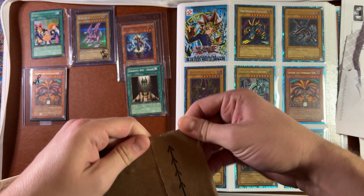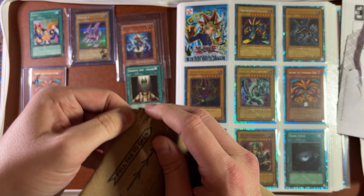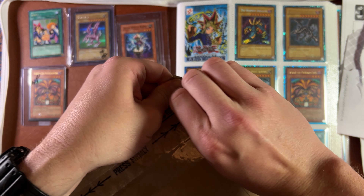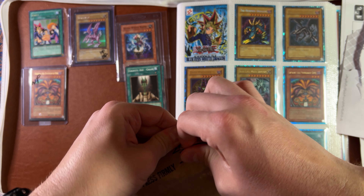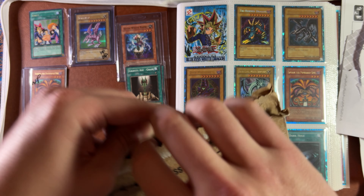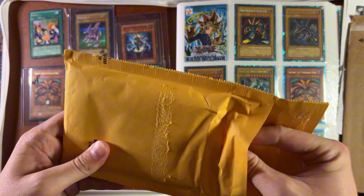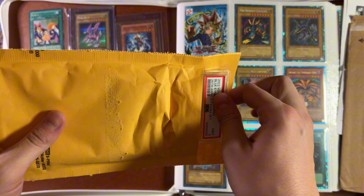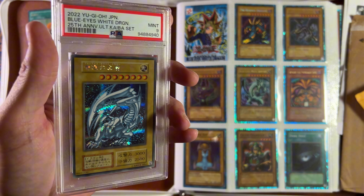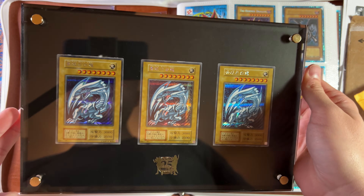We have the one and only package here that I'm going to try to open. It's double-packaged. All right, this is a more expensive card. This is a Japanese 25th anniversary ultimate Kaiba set, just like I have here. Now I have the three in this. I don't want to break this thing open, so I've got this other one to break open.